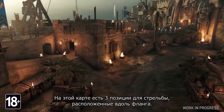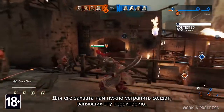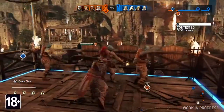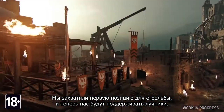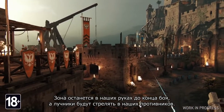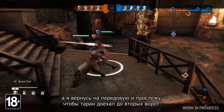In this map, there are three areas with archers along the side lane. Let's try to take control of those ramparts. To control the side lanes, we need to eliminate the soldiers that occupy that area. We now control the first area, and our archers just came in to offer us support. We now own this zone until the end of the game, and our archers are targeting our enemies. One of my teammates is going towards the other archer points, while I'm going back to the main lane to make sure the ram reaches the second gate.